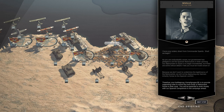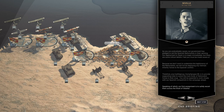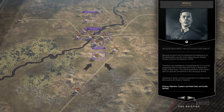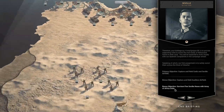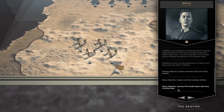You will be expected to work closely with our Spanish compatriots. Our first assignment is to safely escort them across the Strait of Gibraltar. Our primary objective is to capture and hold Cadiz and the Seville airfield. Our bonus objective is to capture and hold Axelia airfield — very easy, not a problem. Additional bonus objective: garrison five Seville hexes with Army of Africa units.